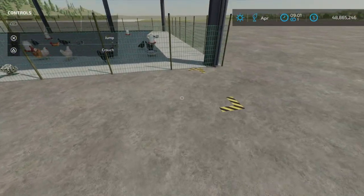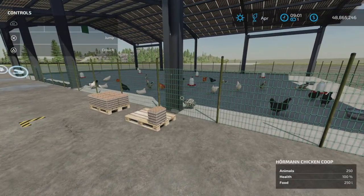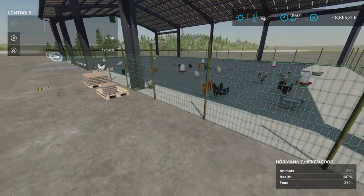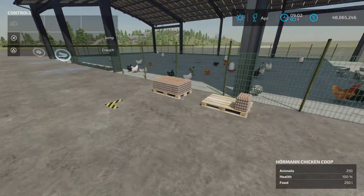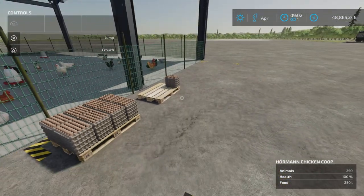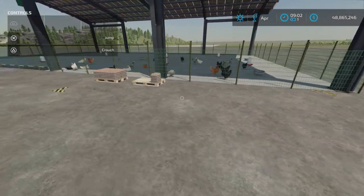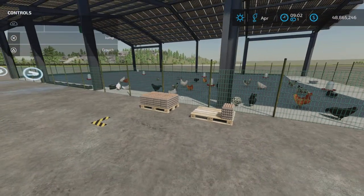The space here is plenty for the amount of chickens and eggs produced, so that's not going to be a problem. You're not going to run out of space for the egg spawn. There's plenty of room — at minimum enough room for four pallets, and possibly another row here.